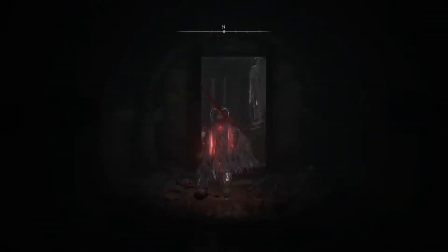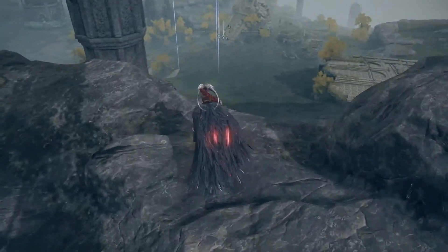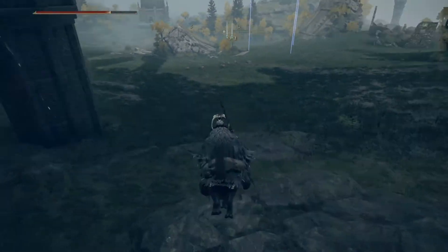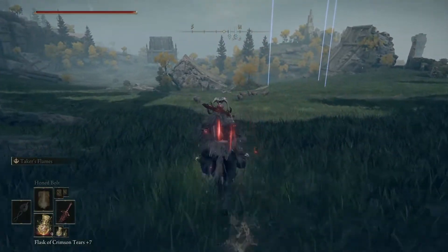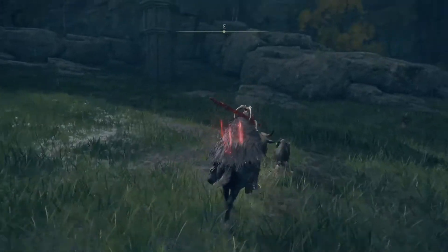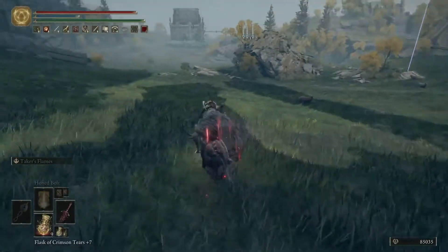When you guys spawn in here, turn around and come outside. As soon as you come off there's a cliff right here — hop on your horse and jump off the cliff. You're going to take some damage, but as soon as you fall out, look where you're at — you're literally right in front of the beast bones. It's probably a really fast way to do this. I really hate doing this, but we need the beast bones.